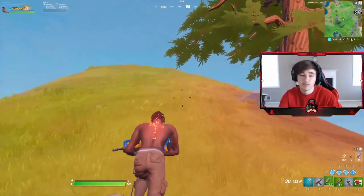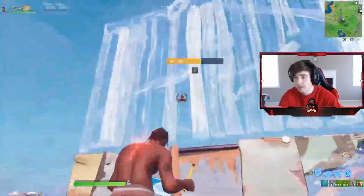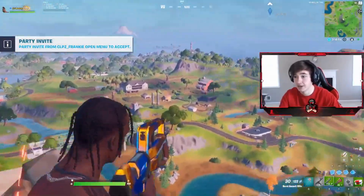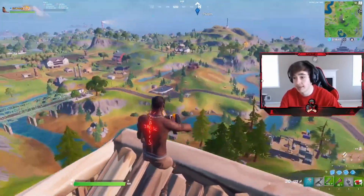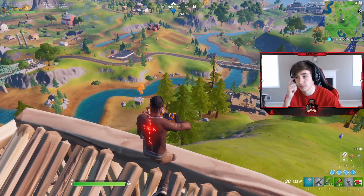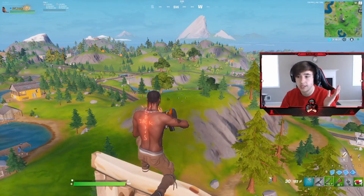You want to grab these mountains quickly because they're solid for seeing what's all around you. From up here you have eyes on a majority of every rotation coming out - the henchman spot, mini Junk Junction, kids coming out of Dirty. If you're not contested or you destroy a team quickly, you can easily take control and cast people rotating past to get your surge. The same applies to the other mountain spots.